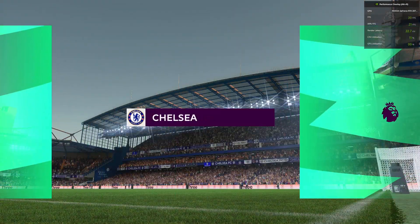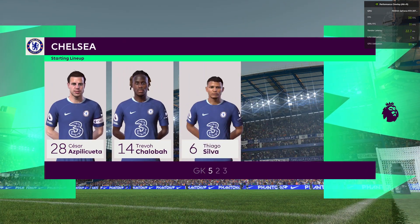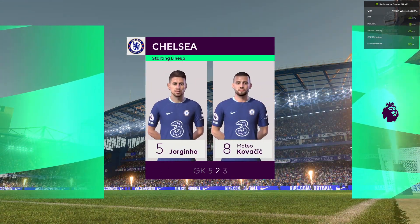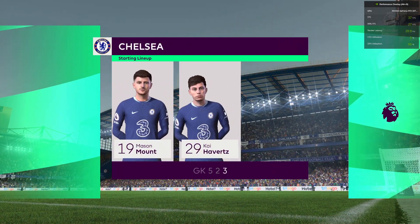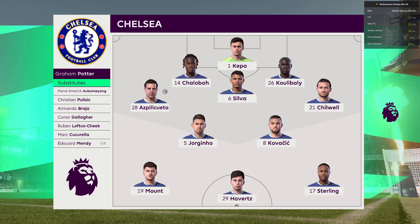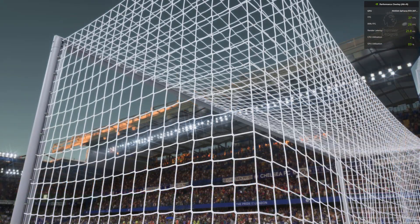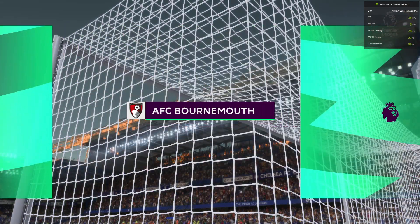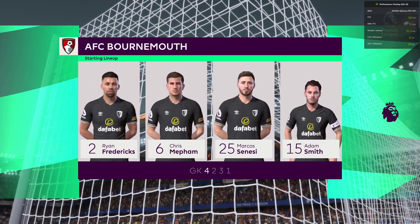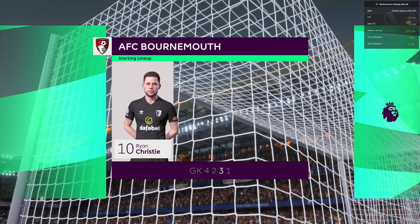Here's how it looks for Chelsea: Kepa is the goalkeeper, Thiago Silva in central defence. Mateo Kovacic starts alongside Jorginho in the centre of midfield. On this tactical set-up they have just the one player in attack. For Bournemouth, they have a nice balance: a solid back four, two holding midfielders, three creative players in advance of them, and a mobile centre forward.